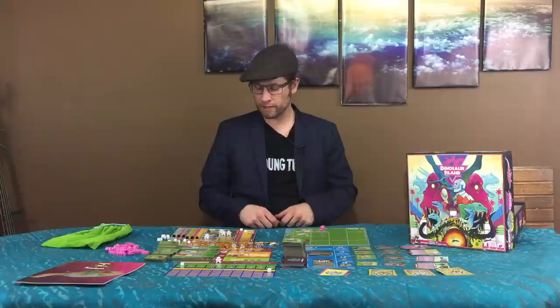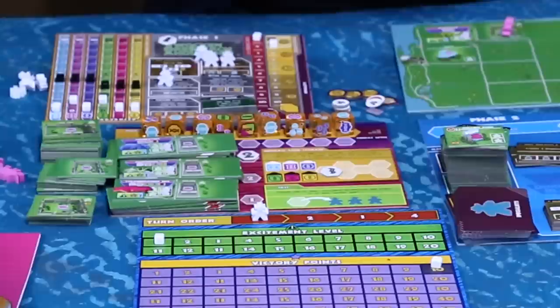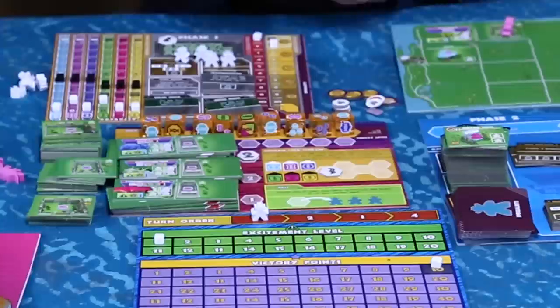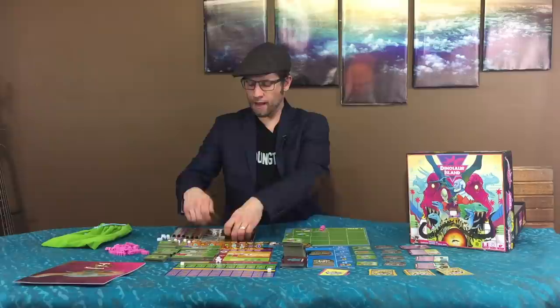You could simply get six dollars by putting all your workers on the money action. This board changes as you buy lab upgrades — the first two go there, and if you want more, you're either covering up existing ones or previously placed ones. I love that you can customize your own worker placement spots based on your strategy. That's one of my favorite things about the game.